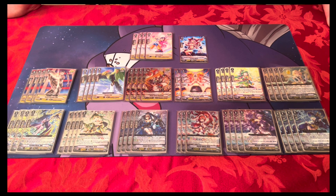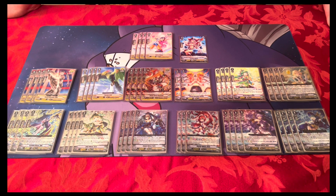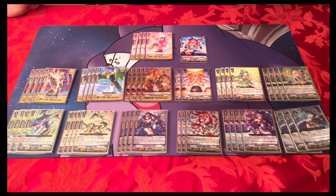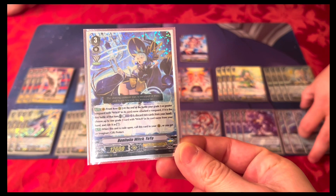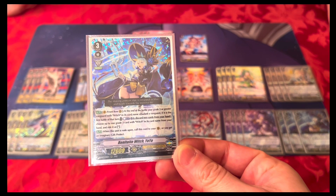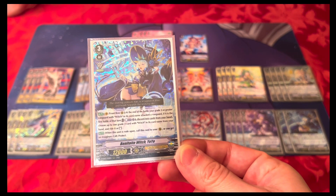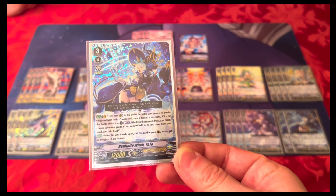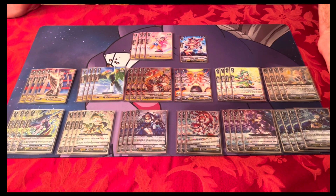The numbers are the real zinger in this deck. So let's kick it off with the grade three lineup. One of the new grade threes — I can't remember her name — is Bayonet Witch Yo-Yo. Her skill is pretty good: once per turn, when she's on the vanguard or rear guard circle front row, at the end of my battle that a Witch unit attacked, I can counterblast one, discard two cards, and then basically re-ride.